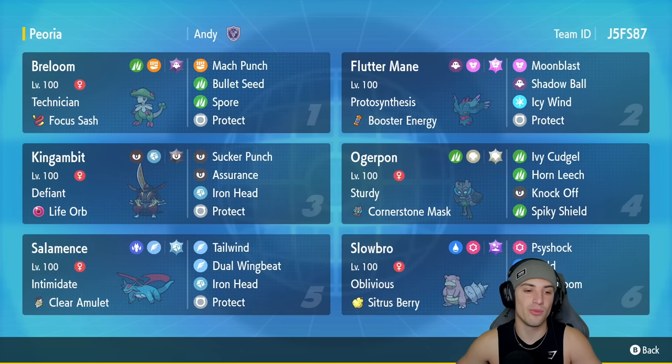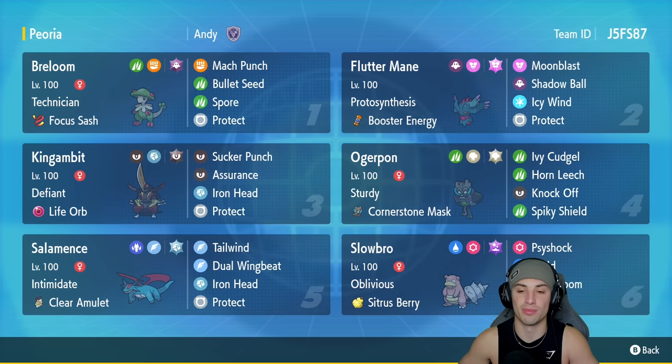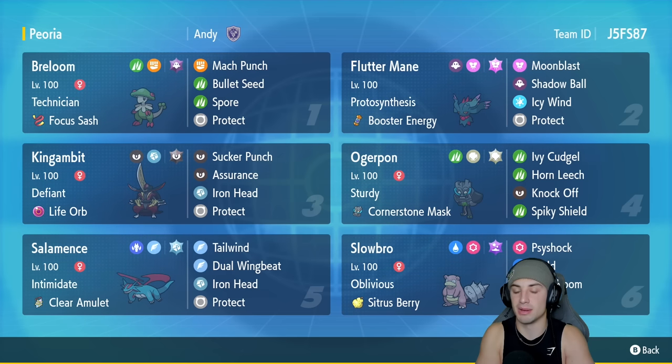In our third slot we have King Gambit with Defiant and the Life Orb to make it do some crazy big-time damage - it's got Sucker Punch, Assurance, Iron Head, and Protect. Fourth slot is Cornerstone Ogrepon with Sturdy as its ability, probably one of the least-used Ogrepon forms but very solid. It's got Ivy Cudgel alongside Horn Leech, Knock Off, and Spiky Shield.